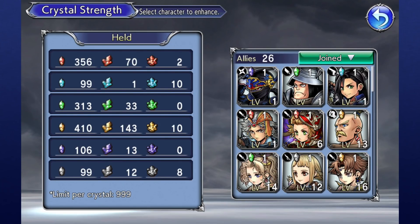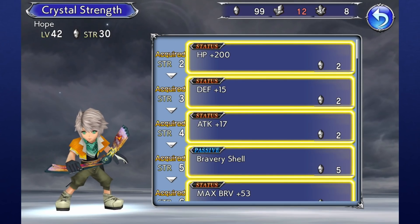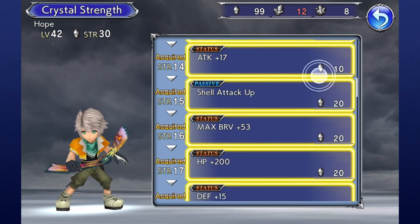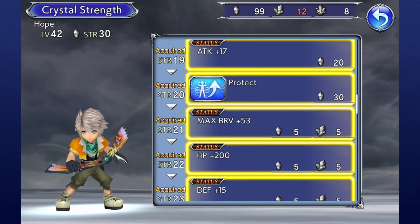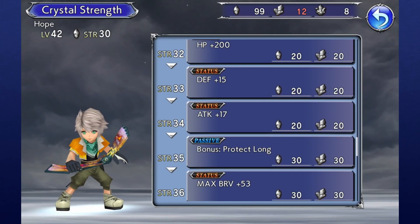By selecting a character on the right, you'll be given the option to use these various crystals to increase your Crystal Strength. Each character has a designated color of crystals they will need to increase their power. As you raise Crystal Strength, you'll find yourself needing more crystals and eventually higher tier crystals as well.